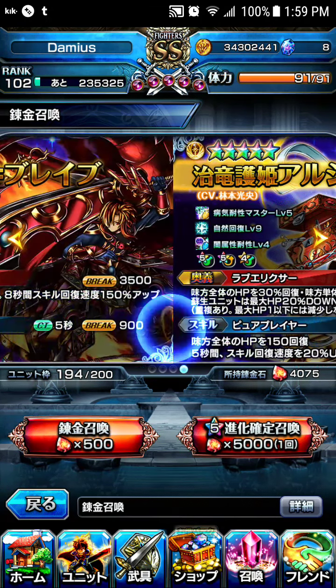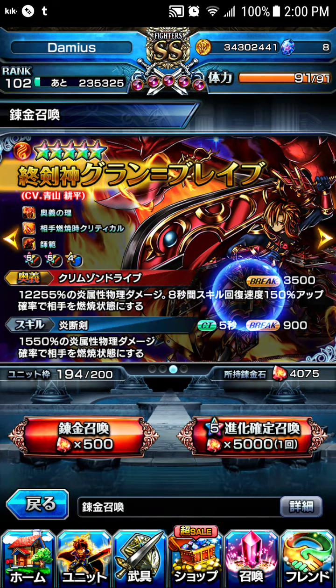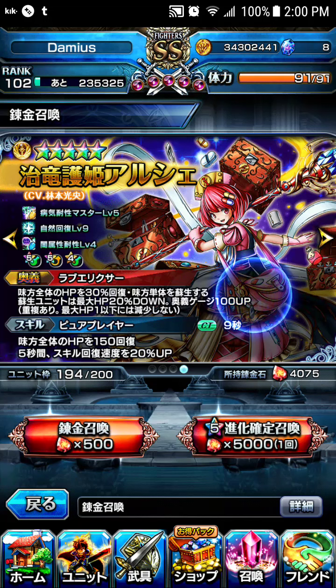Other than these two units, you guys will be facing the same situation as well. I do believe he comes out as a crystal summon first, then she comes out as a ruby-only summon.